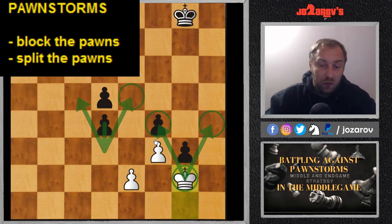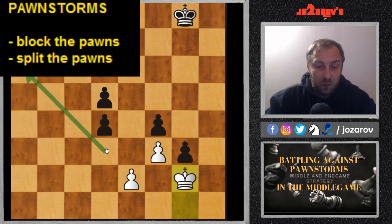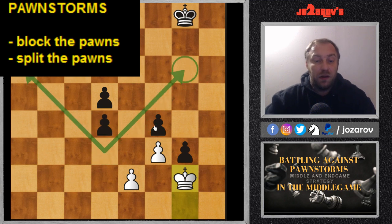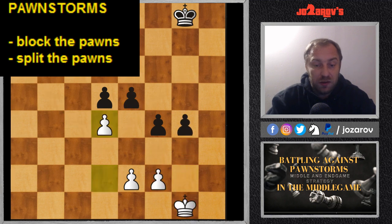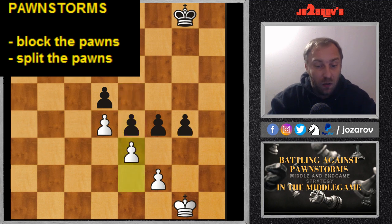If we have a bishop, we still have a good diagonal and can play this blocking system with the bishop — it has a powerful attack on both sides. What you shouldn't allow is your opponent advancing pawns further and blocking you out completely. So after d4, if your opponent tries something like e4, we again try to block the position with the move e4.